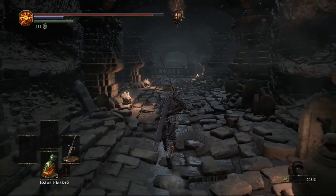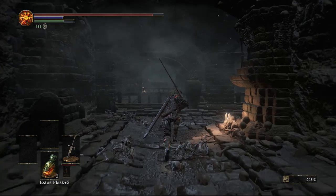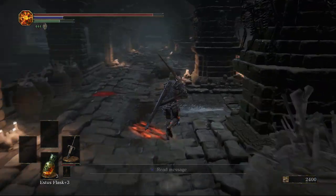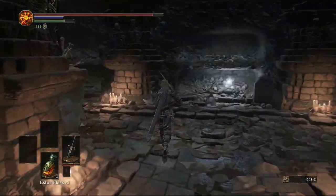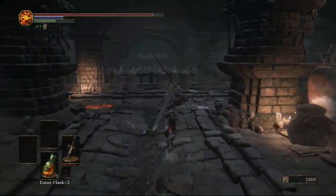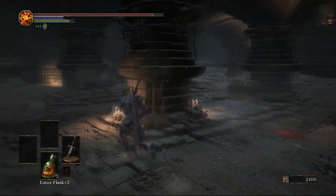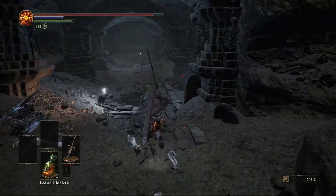Continuing through this passage — it's actually a really small area even though you might think it's not. Continuing through the path, the only path we can take, to the right there's going to be a load of pots with hexes on them. Before the next item there's also going to be an arrow trap so be careful. We're going to get the Carthus Milk Ring, which is the ring that allows us to invisibly roll. If you've got a dexterity build, it's pretty good — it can boost dexterity up quite a bit.